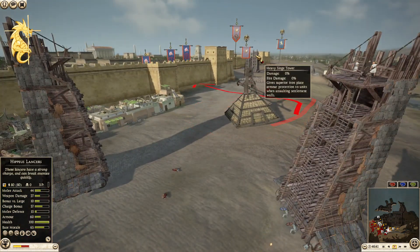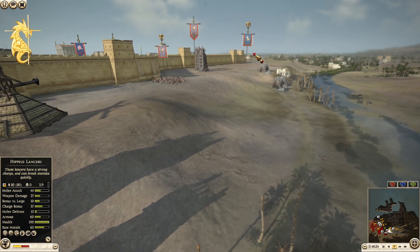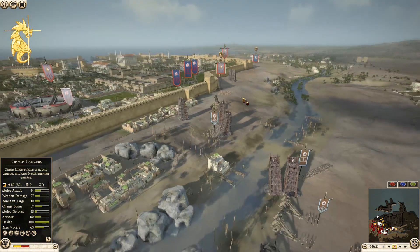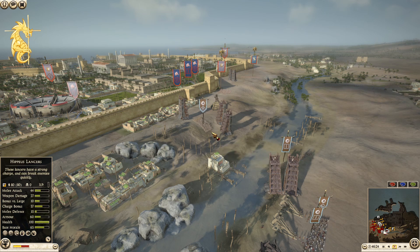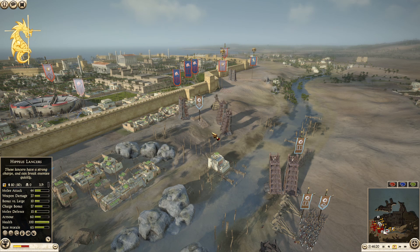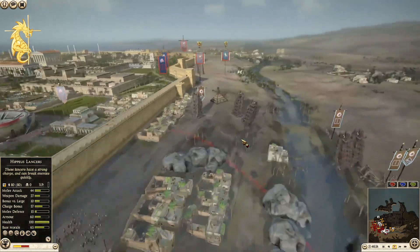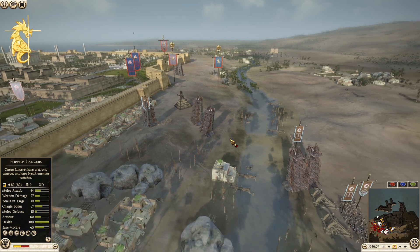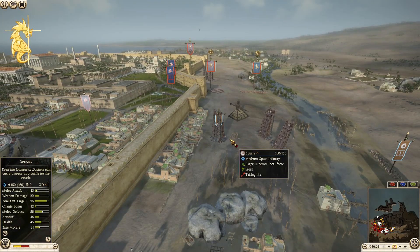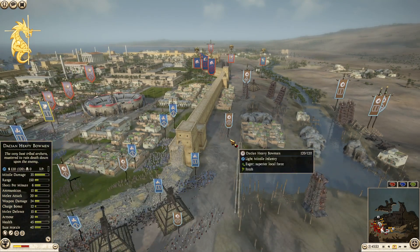Nobleblood Cavalry General from Kolkis coming out, as well as what I believe is a Ptolemaic Cav from Egypt — two pretty good cav units. These Gete Spears unfortunately do not have Javelins. Typically, your best defense against cavalry is Javelins, and obviously having a bonus versus large helps as well.